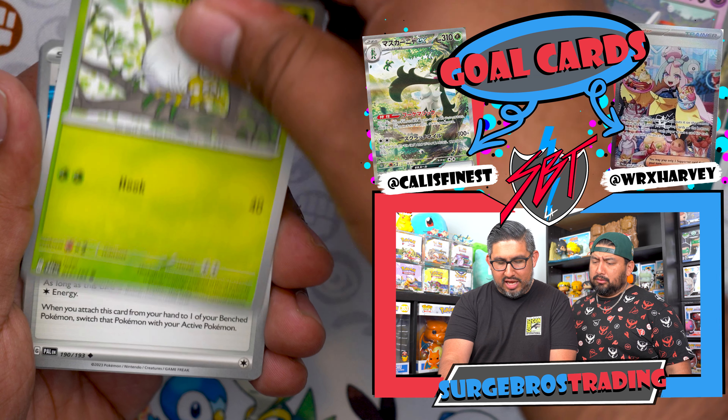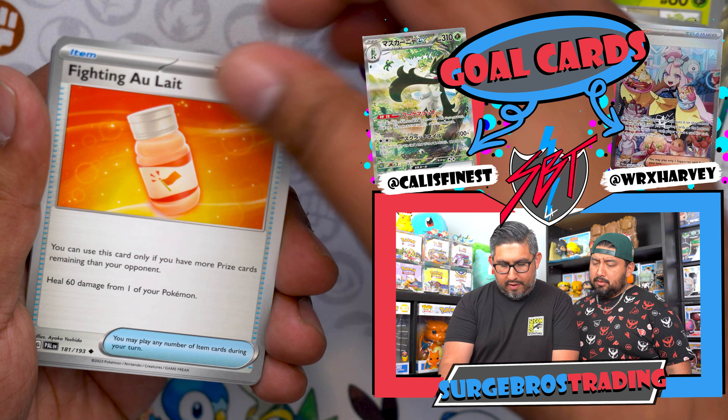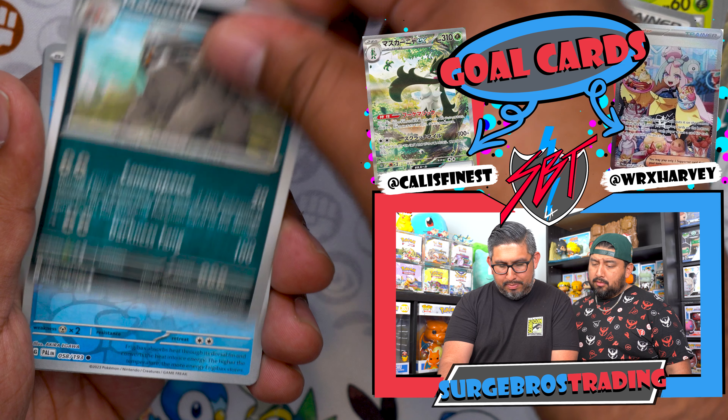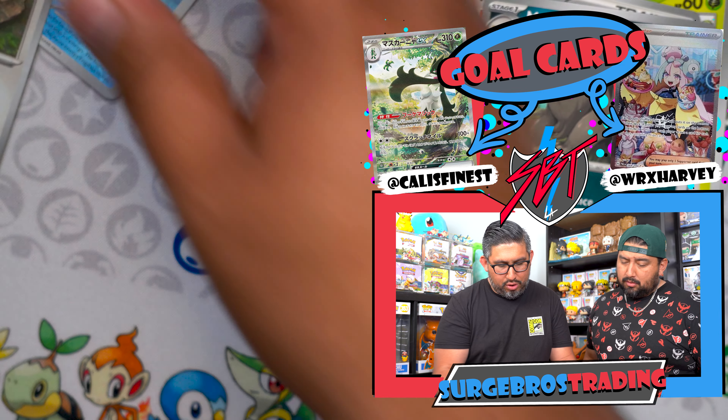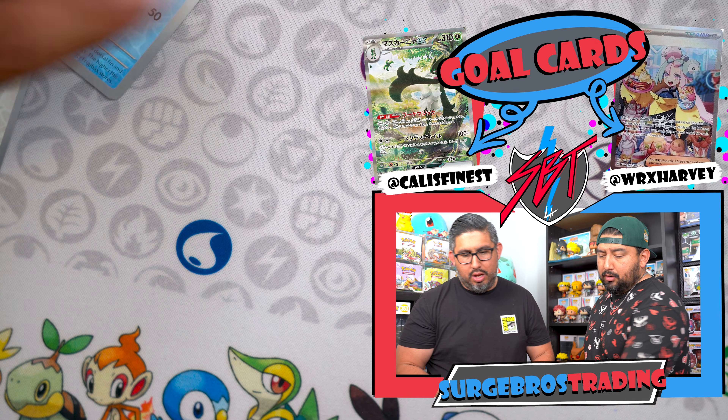The Pokémon Center exclusive ETBs are normally the hype when it comes to these releases. We also have a link for the Obsidian Flames Pokémon Center exclusive ETBs down below — those are already announced and are going to be hot. Make sure you guys pre-order those — Charizard is going to be a good one. We got a Mimikyu! We got Sunny Gazz, Jet Energy, Fighting Owl Light, Frigibax, Slakoth, and Oricorio.